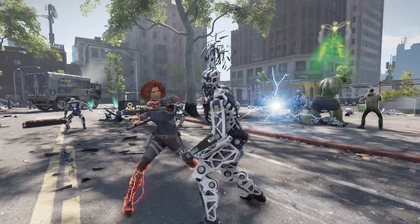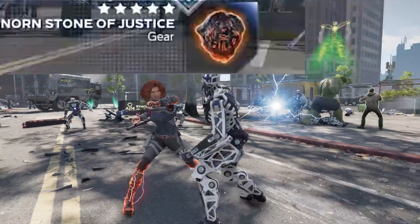Reddit user Spoonzle theorizes that we might be seeing the effects of the Nornstone of Justice on Black Widow here. The Nornstone image has an orange aura around it, similar to the one around Black Widow. Spoonzle could be onto something, although this aura around Black Widow could be some kind of ability or buff tied to her character, so it's tough to say for sure. Unfortunately, we'll have to wait to learn more about artifacts because they are still largely a mystery within the game.